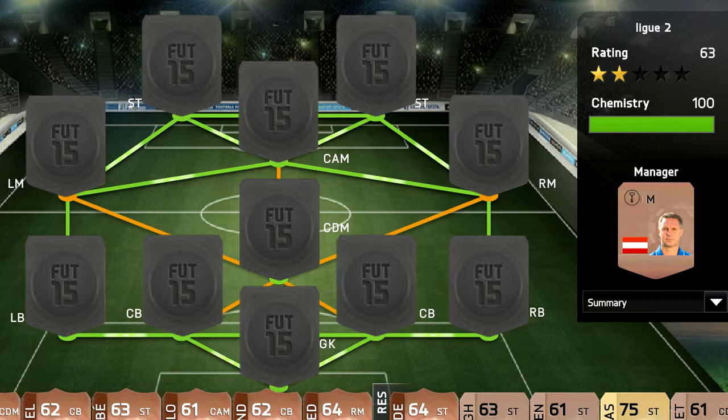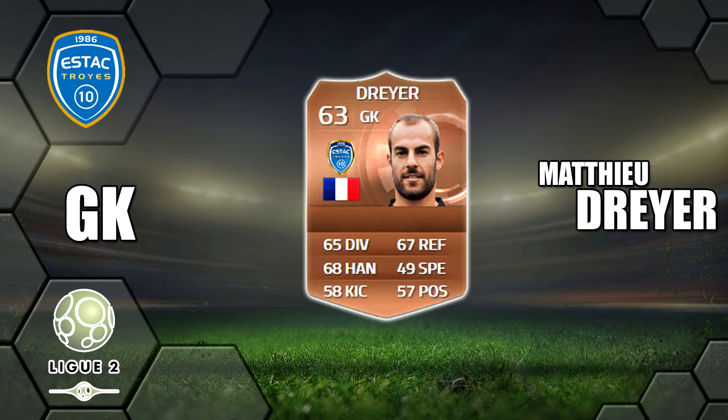Hopefully you're going to get around two or three k to use on this team. First off in nets we have Dreyer — he's six foot two tall, not that good positioning but decent diving, reflexes and handling for a bronze card. You're looking at around 150 coins, 200 max — we picked ours up for 150.